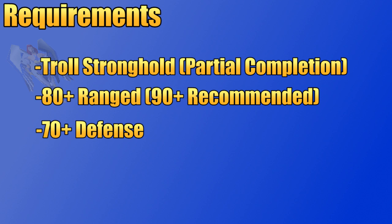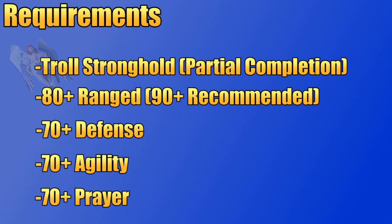70 agility is required to get into Saradomen and there is a lot of running involved, so just like range and defense, having a higher agility level is going to benefit you, but it's not quite as much of a benefit as the other two. I do suggest 70 plus prayer for Saradomen — the higher your prayer level, the more prayer points you get when you sip a prayer potion or super restore, but you could survive in here with as low as 43 for just your protection prayers.